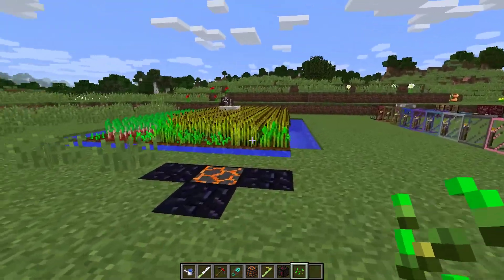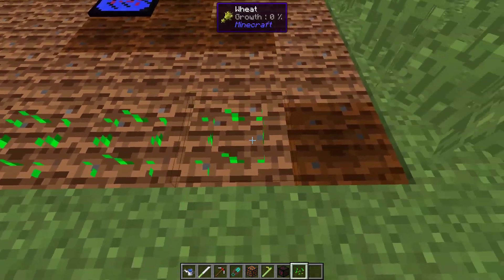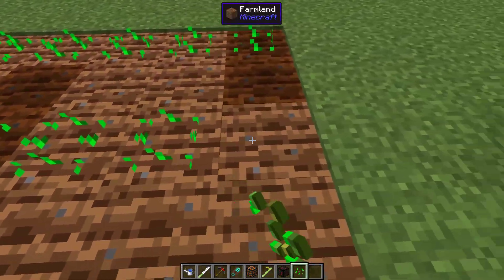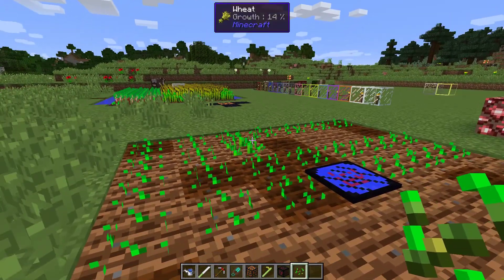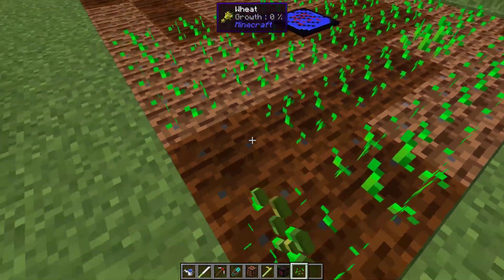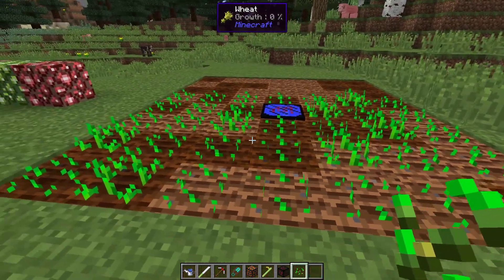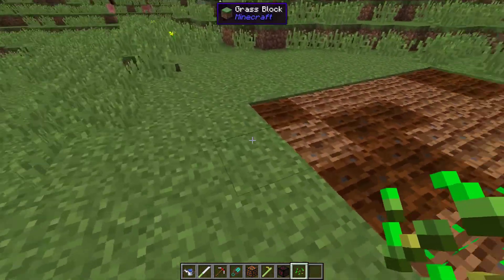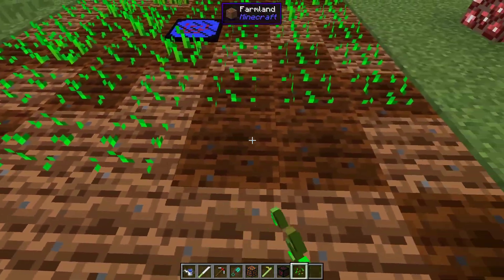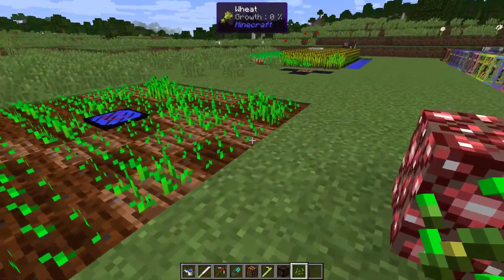The top tier growth crystal is awesome because it also acts as a water source — the first two tiers don't do that. Placing seeds around, you can already see one pop up almost immediately. It's at stage 14 and growing rapidly. It's not ridiculously fast, but definitely much faster than planting near a regular water source, so you get food a lot quicker.